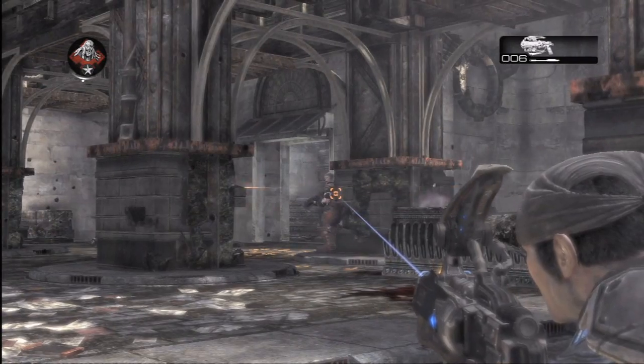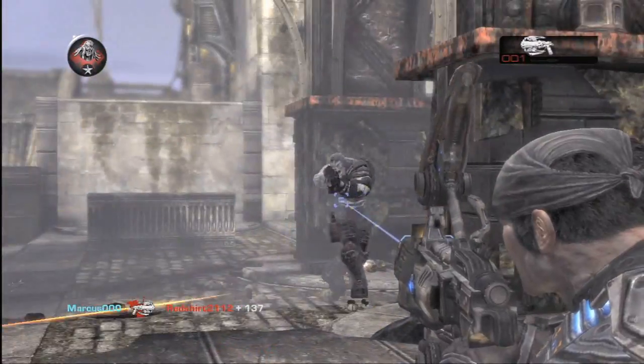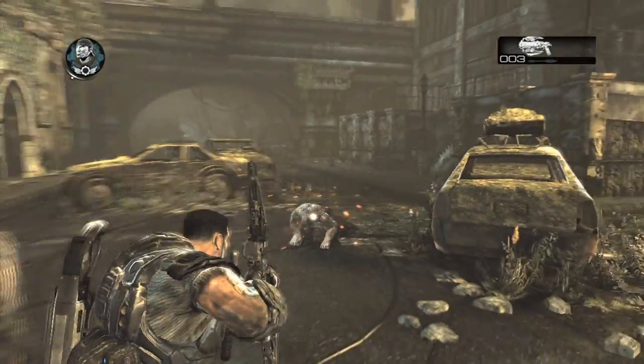My favorite weapon in the game has to be the torque bow. I just love the fact that it sticks, and the enemy has a moment of pause knowing they're about to die, and then they pop. What's great in Gears 2 is we've actually added dialogue for that pause — the event of something explosive being stuck into you — so people have that half-second to go 'uh-oh,' and then blow up.